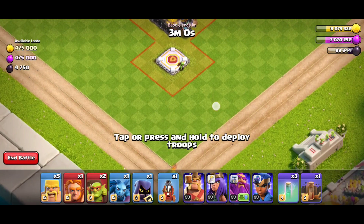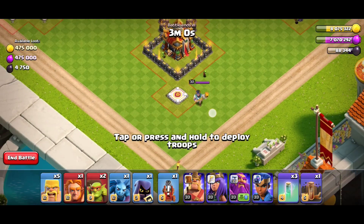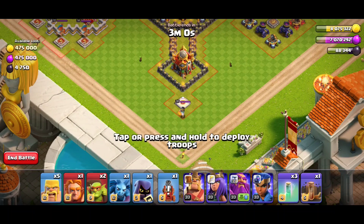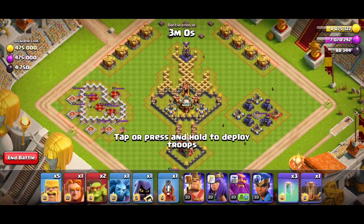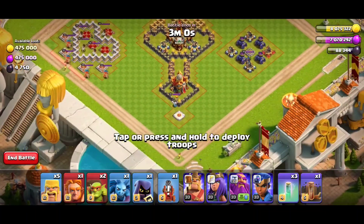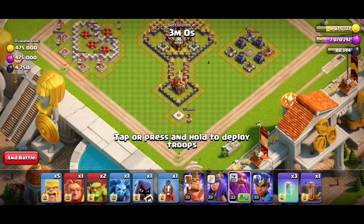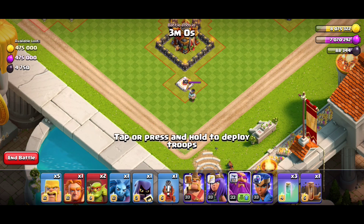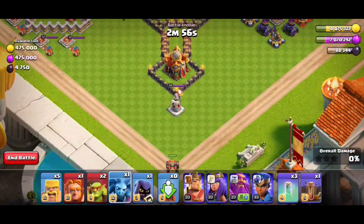At first we deploy the Flame Flinger for this corner to break this section and also break the Town Hall. One main thing: the base is fully trapped with ground traps. So we first consider the Grand Warden is here. I will just describe with my attack. First deploy the Flame Flinger and hold a minion to wait — just the Warden statue down.